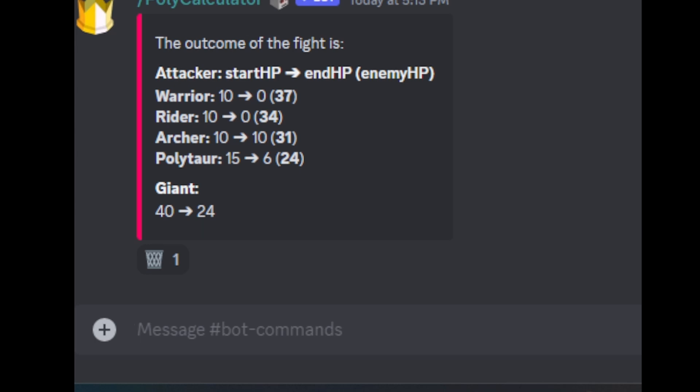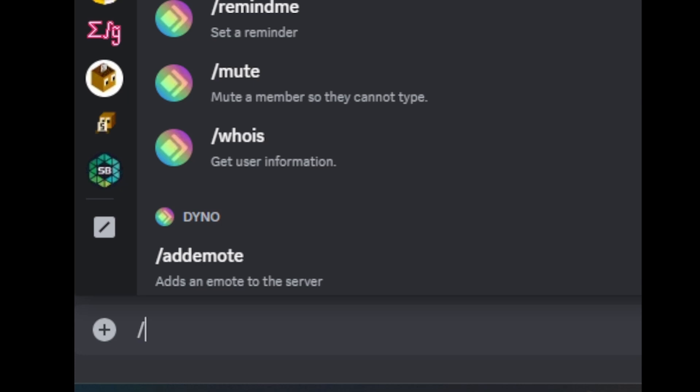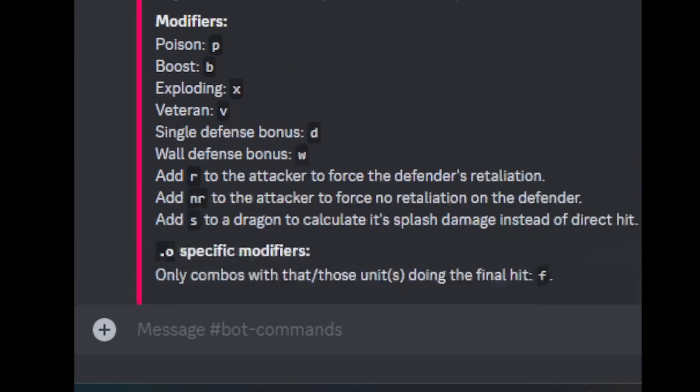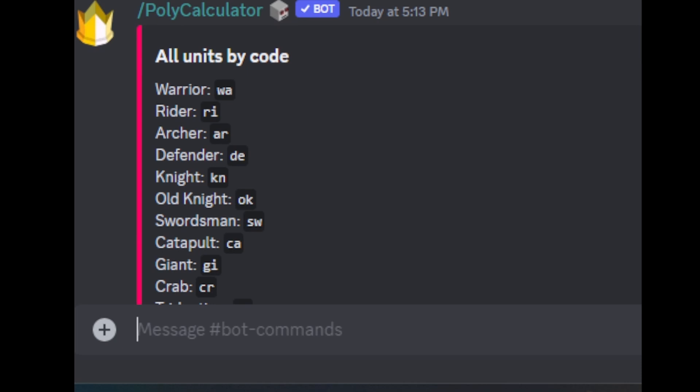Most of the unit abbreviations in the bot are intuitive, but don't worry. If you forget the unit abbreviations, you can see a full list by typing slash units. That brings up a complete list of all the units by code.